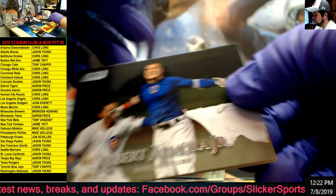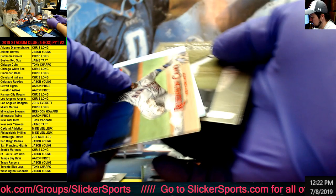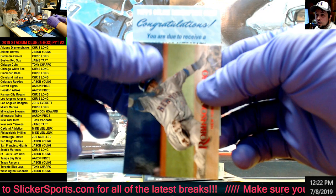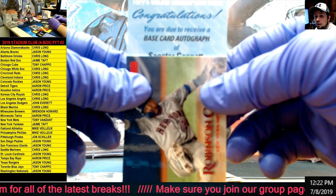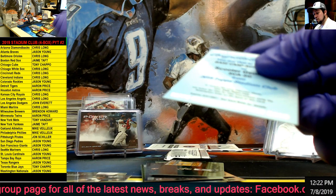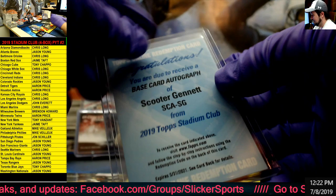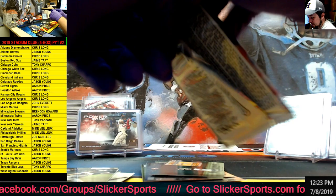All right we have a Cano red and our redemption - base card auto of Scooter Gennett - base auto Scooter Gennett for the Reds. So there is our other one right there. That should be the red Scooter Gennett and that is Chris Long - wow Chris! He's had himself a break, that's for sure. Last pack here guys - see if we can get something else out of here.